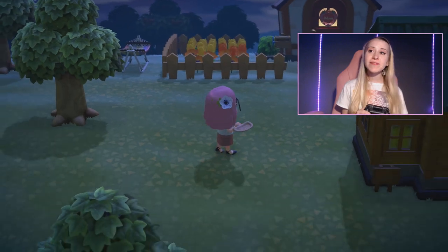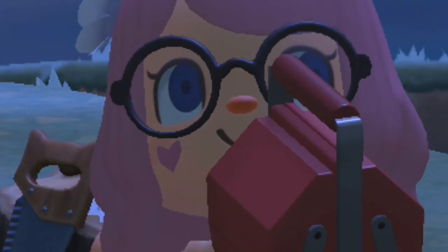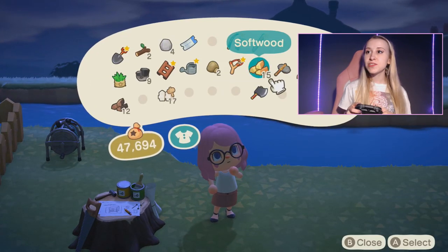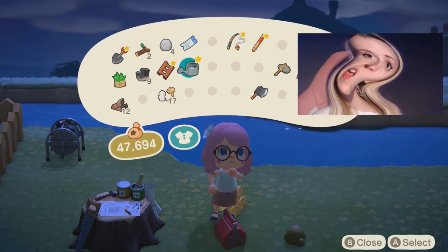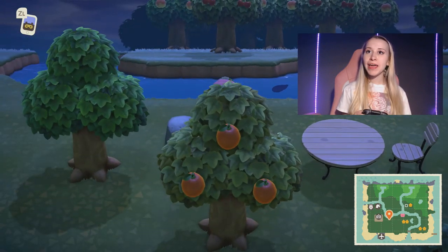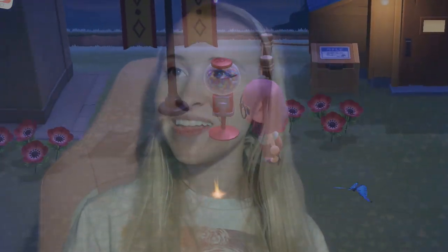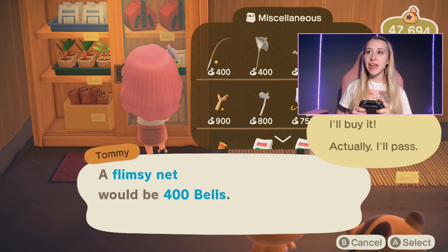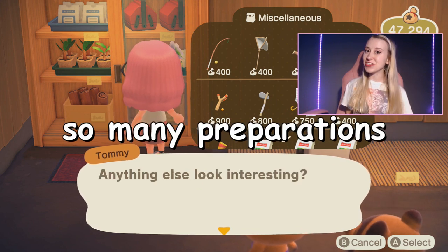Before we leave to go to the island, I'm going to go ahead and make myself a better shovel. Now I'm going to set down everything that I don't need — I don't need this, or this watering can, or this hardwood. Before we leave, I'm going to go ahead and buy a net so it doesn't break on me while we're there. I got my flimsy net, and then we're going to craft that into a real net. Then we'll be on our way to Tarantula Island.